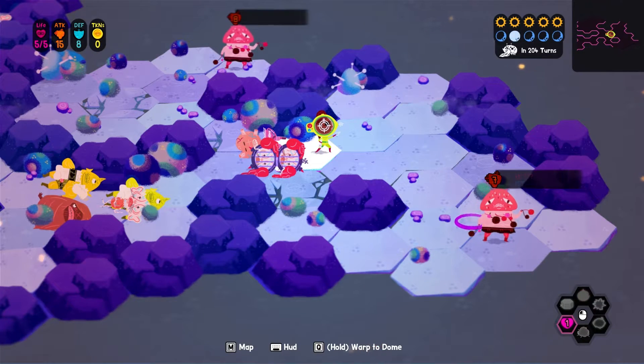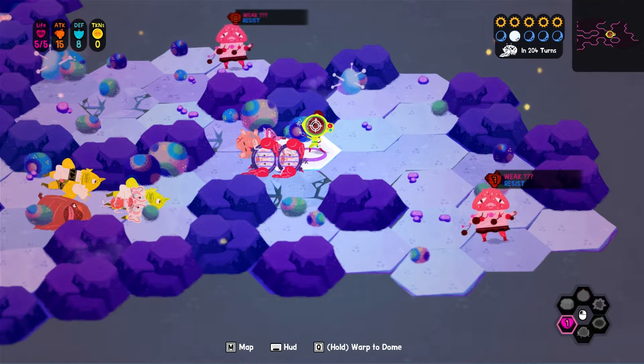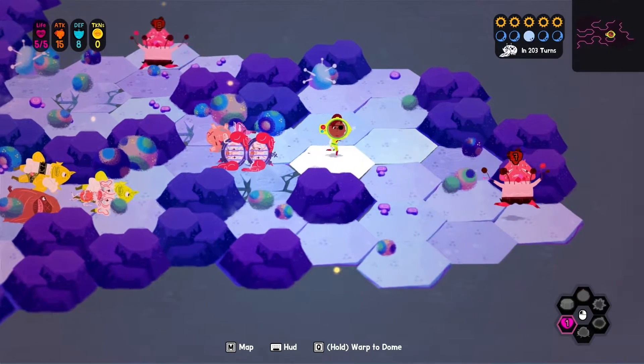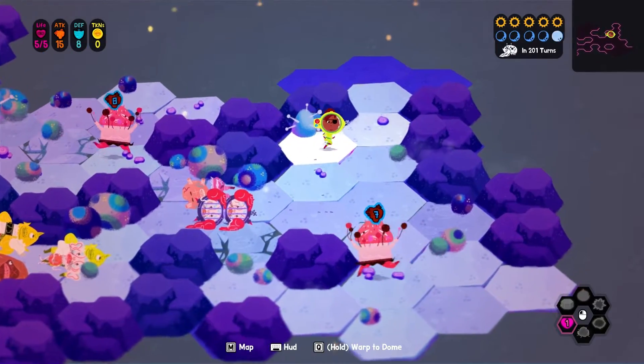If you look down here in the bottom right-hand corner, we've got our abilities. At the moment we've got a heal one - we could heal ourselves if we had any damage, but we're alright at the moment. There's also stuff like a flame attack, a shock attack, and things like that. I think those are the only ones I've actually come across so far.